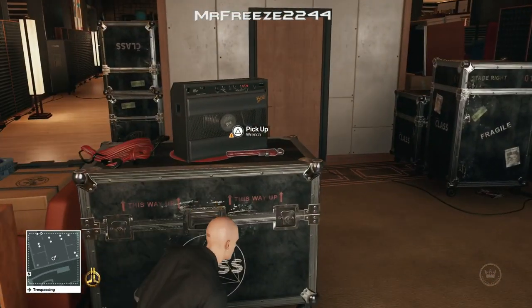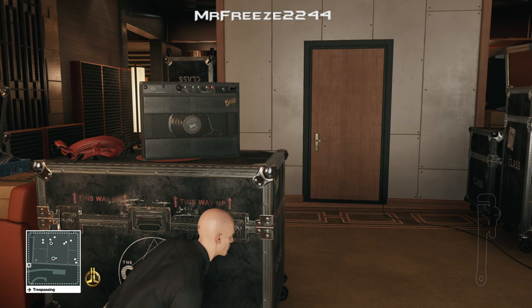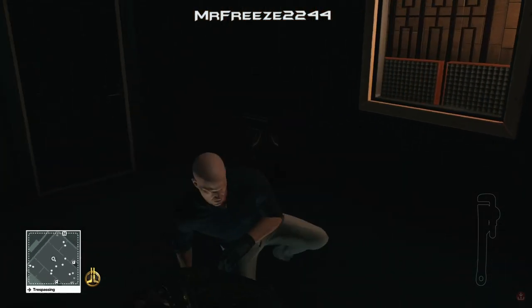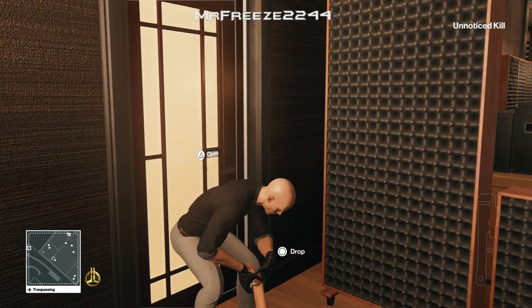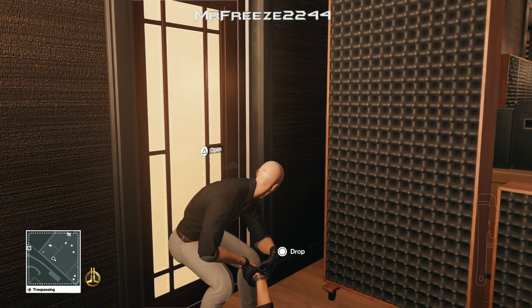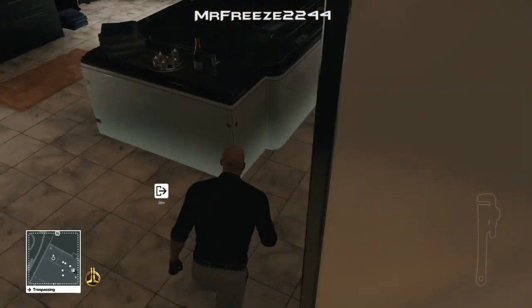Once you've done that, we can just wait around this area. I'm going to pick up that wrench there as well — Jordan Cross is just about to come down now. So what we're actually going to do is kill him and then drag his body into the bathroom, because if we leave it in the sound booth his body does get found, so we have to move that body. Just crouch walk up to him, subdue him and snap his neck. Then drag his body into the bathroom. Watch out for the two guards that keep coming in — just wait for them to leave before we dump him in the little cubicle in the corner where we were previously hiding. The best way to tuck him in the corner is by grabbing his leg and pulling him into the corner. His body should be nice and safe there.